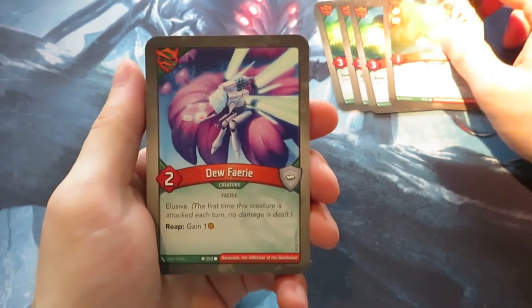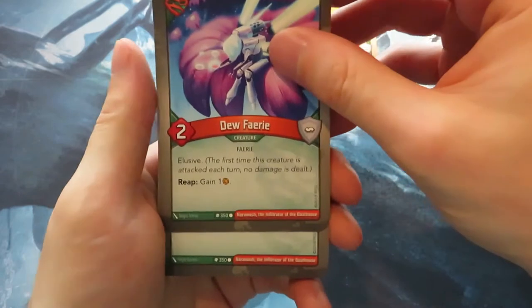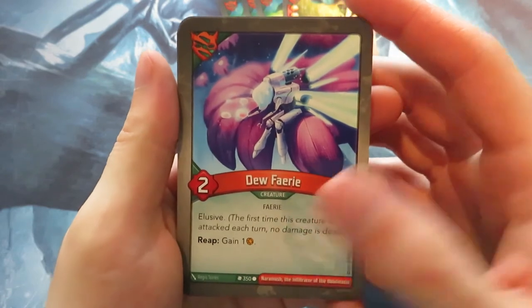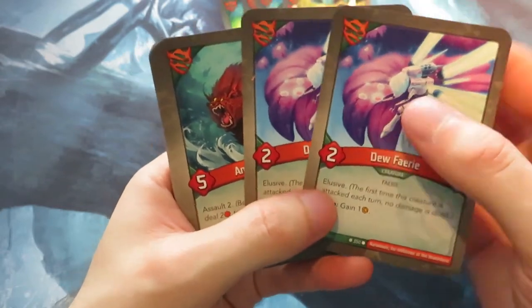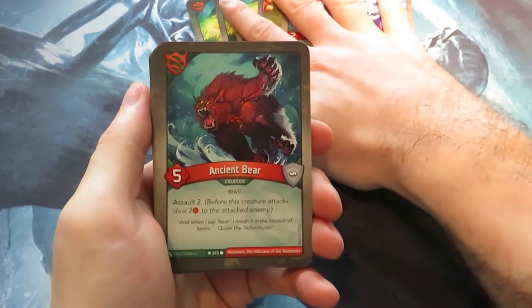We also have a Dew Fairy — an elusive creature. When you reap, you gain one Amber, so in effect you gain two Amber when you reap with this creature. It's a dangerous card, and we've got two of those. That's quite good already for Untamed.